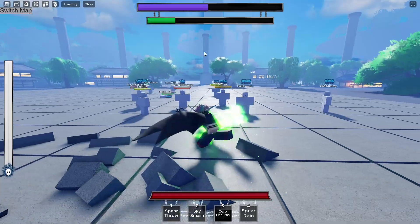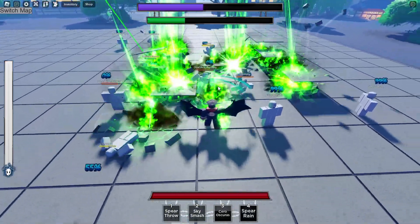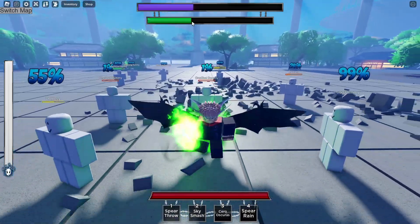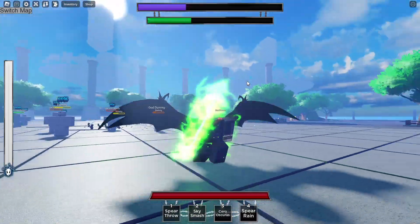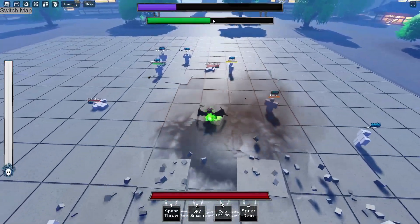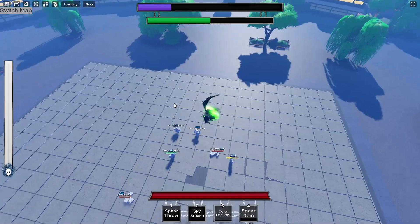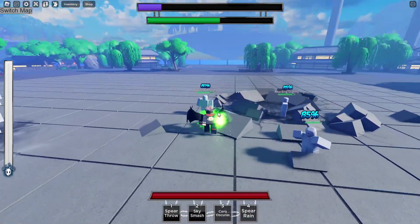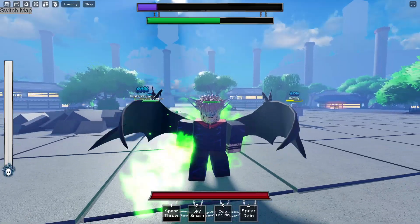The last move for the first mode is Spear Rain — you throw it and it rains down. As you can see there's a green bar, and once you fill it you can go into the second mode. You just need to get a ton of damage — every time I'm attacking, my damage bar is going up.